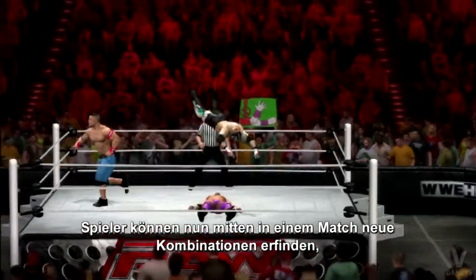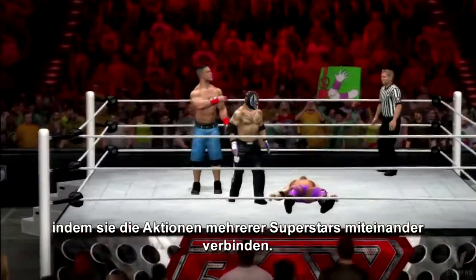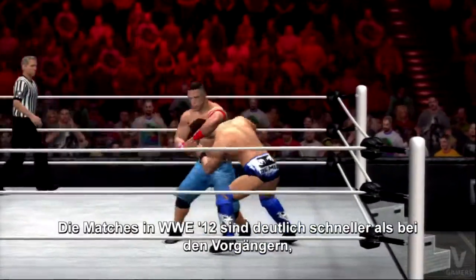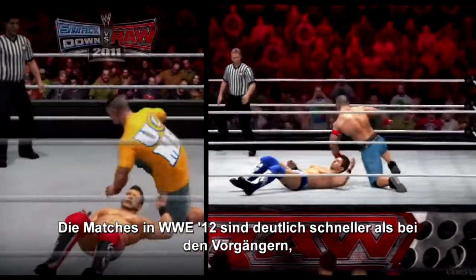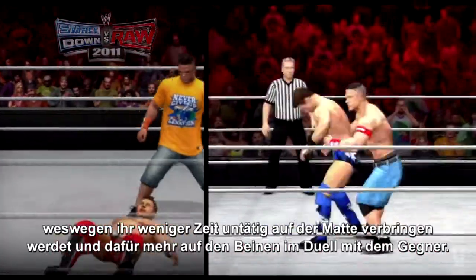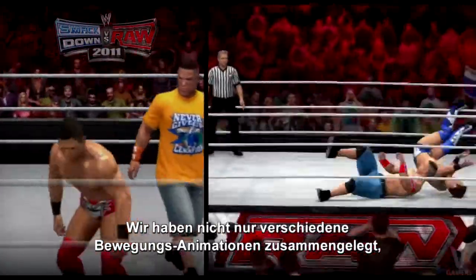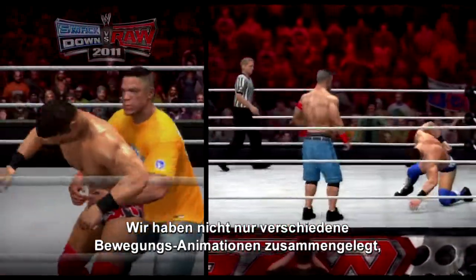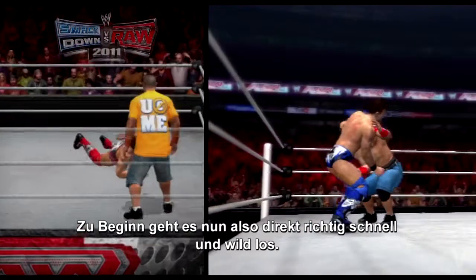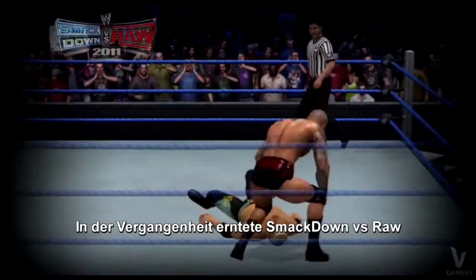Players can now create move combos in the heat of a match between multiple superstars by linking and combining different moves together. The overall pacing of matches in WWE 12 has been drastically sped up, allowing you to spend less time on the mat and more time battling it out in the ring. We've not only combined the selling and rising motions into single animations, but we've also added real match pacing so that the beginning of matches are fast and furious like they should be.